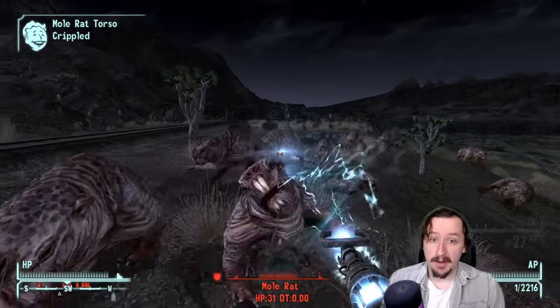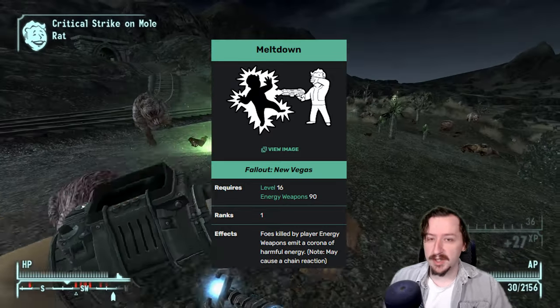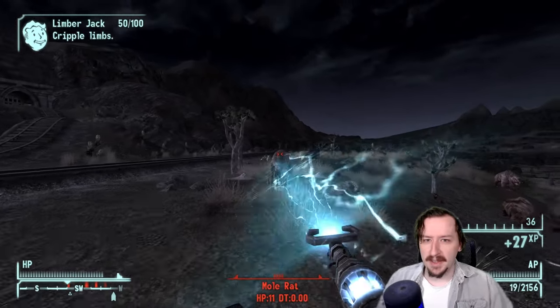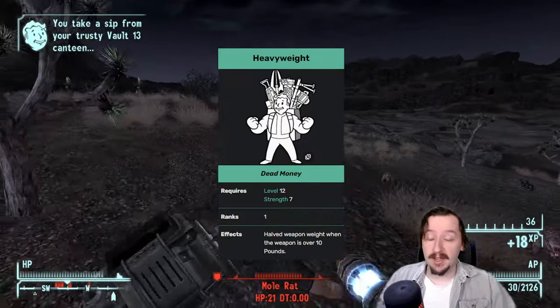There are a couple of perks that can help out with the Ark Welder. Meltdown helps with this, so you can potentially kill more enemies — have them explode, which deals damage. That's pretty good on any energy weapon, as long as you can stay out of the range of it. It doesn't help that the Ark Welder has limited range, so that's not good either. And Heavyweight can cut the weight in half, going down to 7.5 weight, which makes it more manageable.